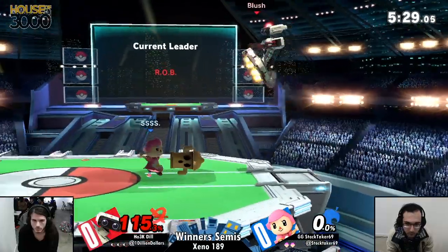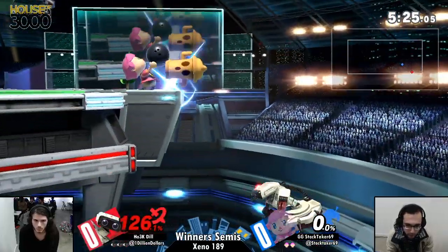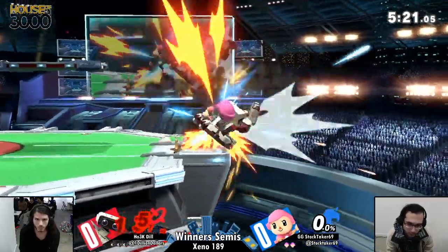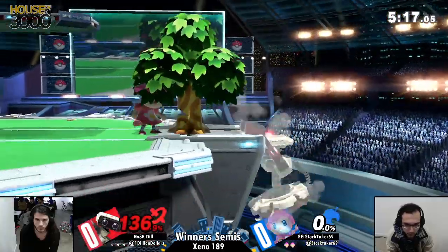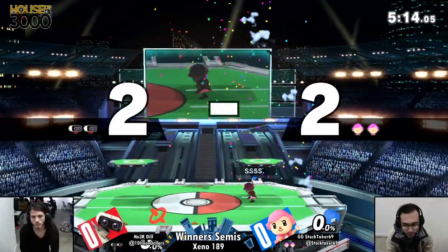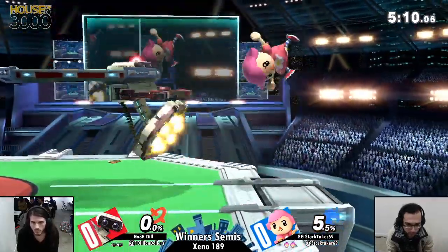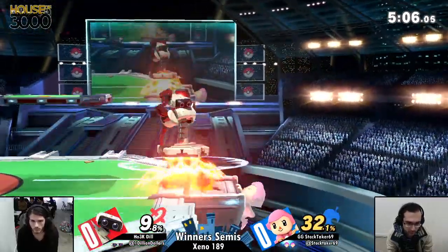Right now the only thing being caught is Villager's head — down air, that's just the first blood. He definitely hung on there for too long. In this game, the higher your percentage, the less invincibility you have at the ledge — longer air time. There we go. Beautiful frame trap from Stock, manages to connect more. However, he doesn't have the same kind of stage presence that Dil commands around.